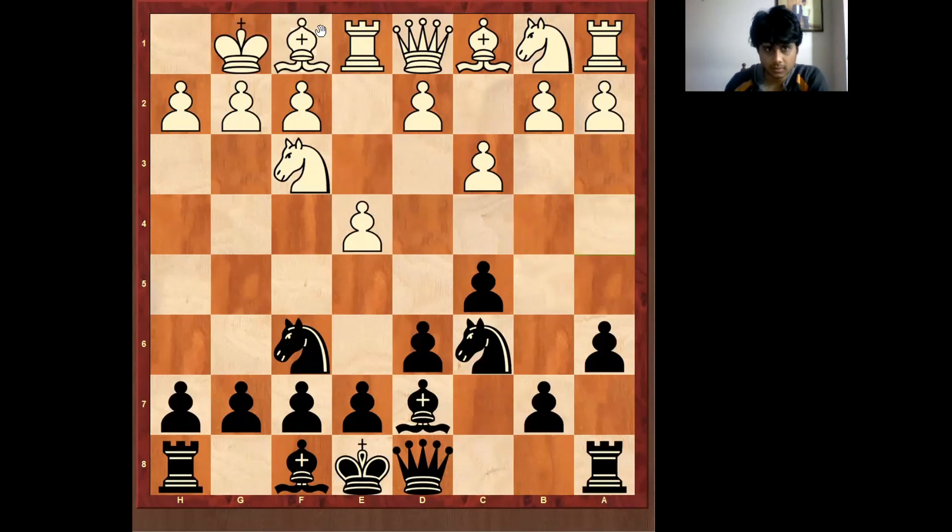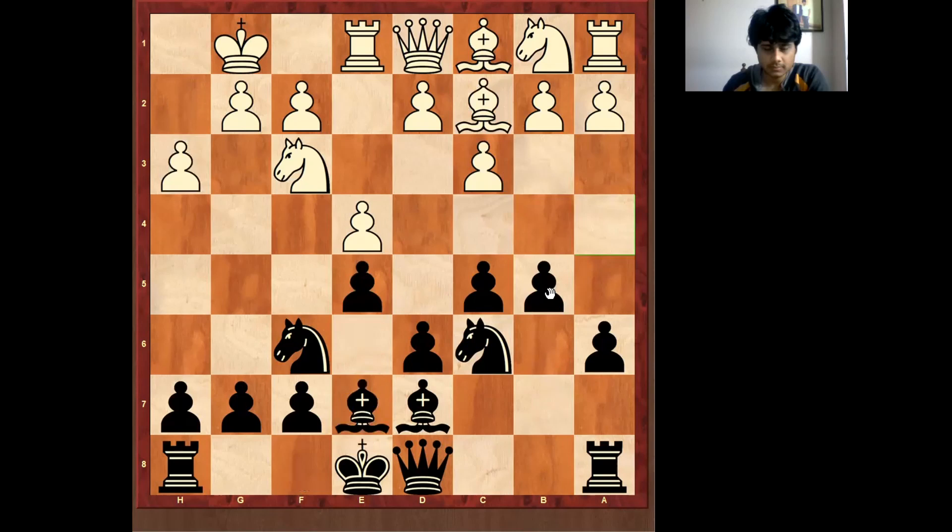Here white has three main options: one is bishop f1, another is bishop c4, and another is bishop a4 — and all of this is part of preparation.